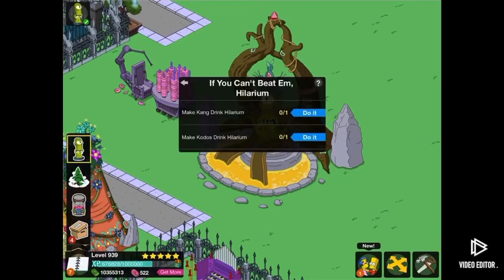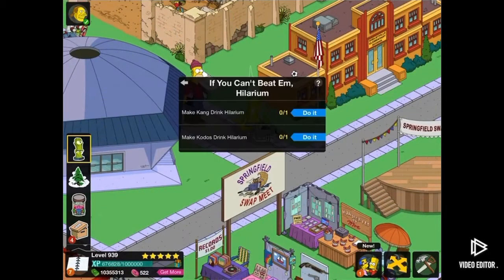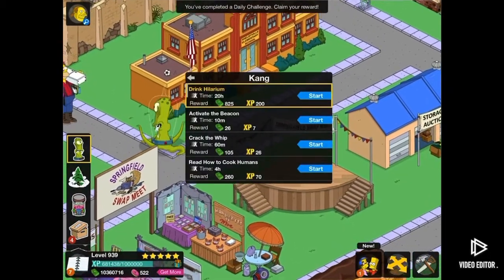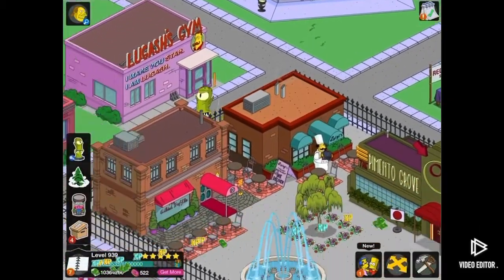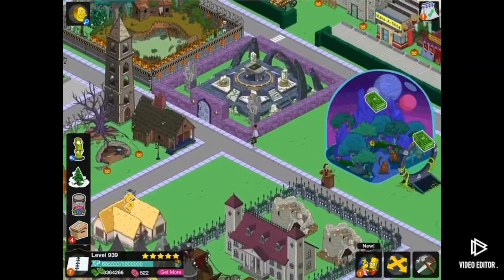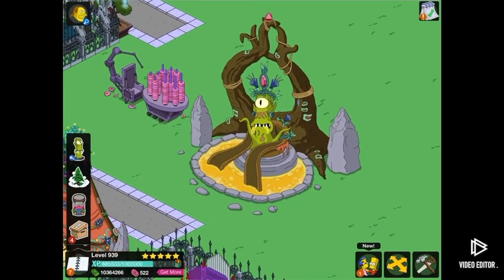Then we can make Kang drink Hilarium and make Kodos drink Hilarium — I'm assuming that makes them laugh. And it's a 20-hour quest, which is quite a long quest. I'm excited. I like the Rigellian Queen; it does look very nice.